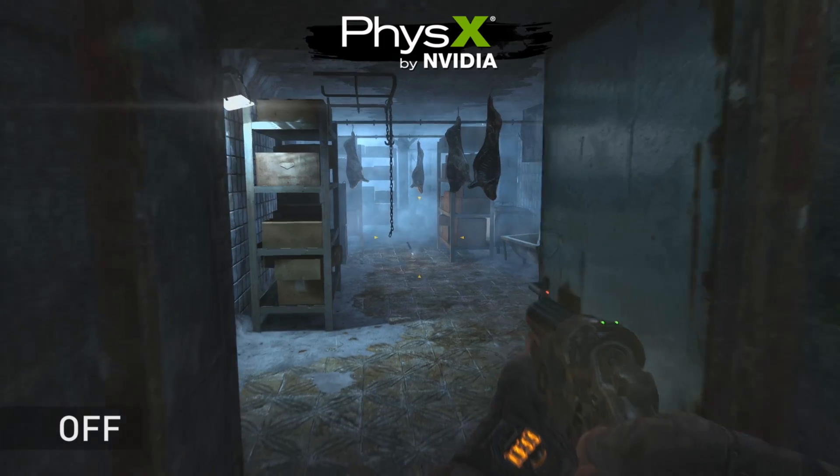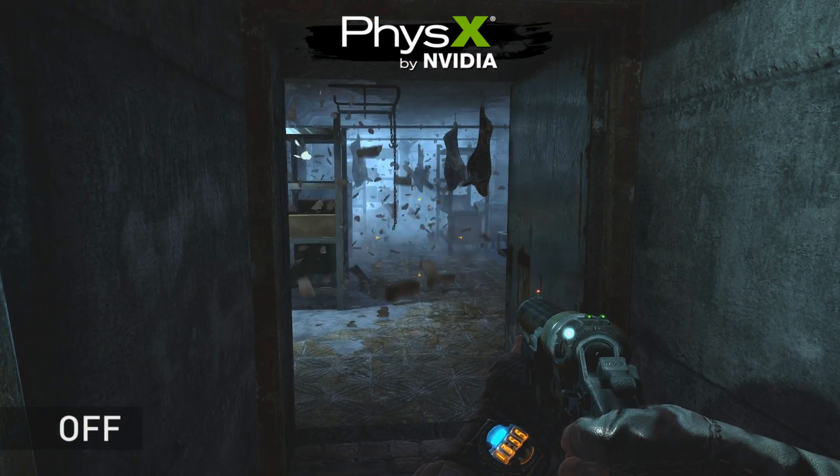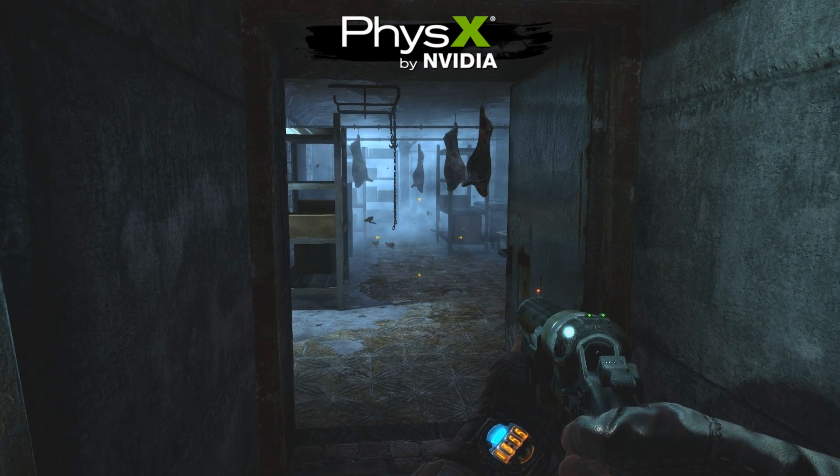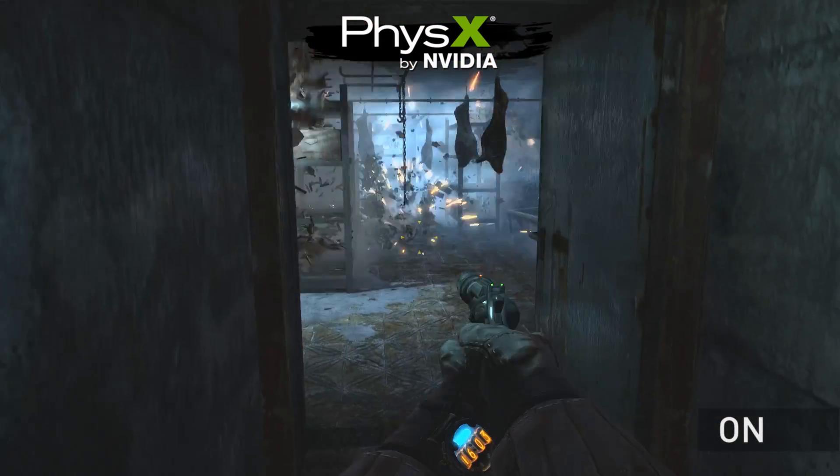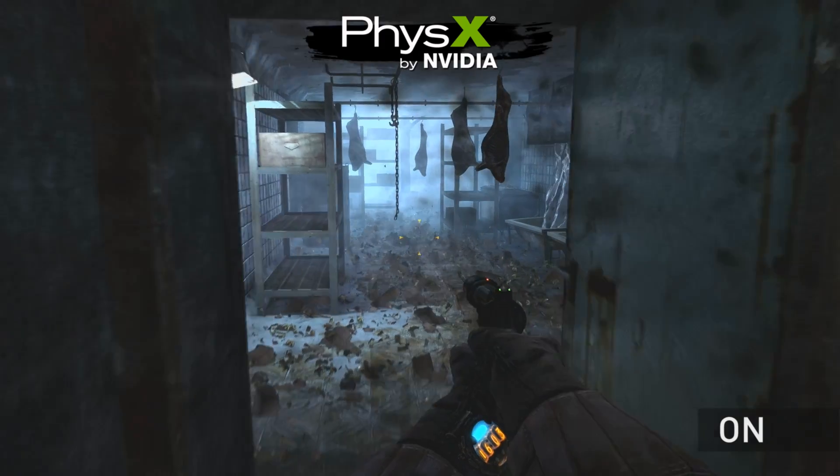Now we're going to take a look at both effects combined. Here you can see a grenade explosion without PhysX enabled. But when you enable PhysX, the entire room fills with debris and the explosion creates a much more dramatic scene.